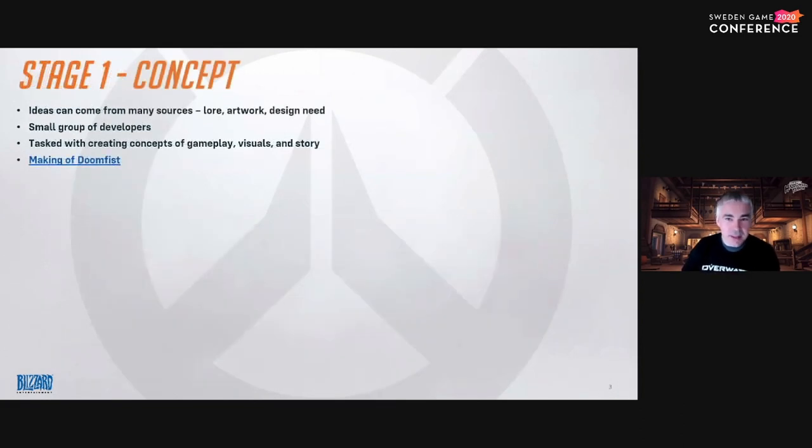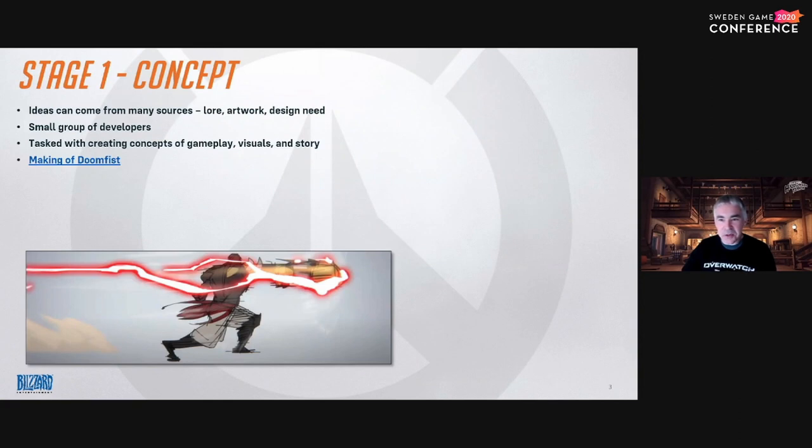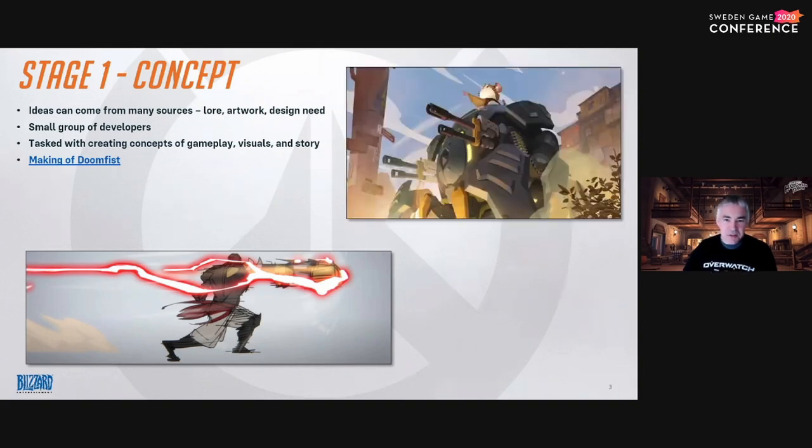Our journey starts with an idea. A hero always starts with an idea, but not every idea starts from the same source. A character can have such an impact on the lore of Overwatch that being a playable hero just feels right. Doomfist was an example of this — he was featured at the start of our opening cinematic and has been larger than life in Overwatch lore for a long time.